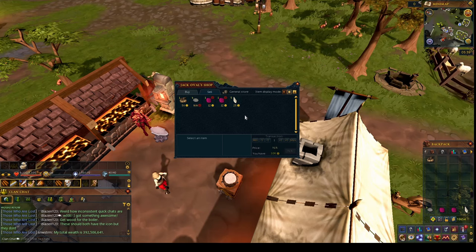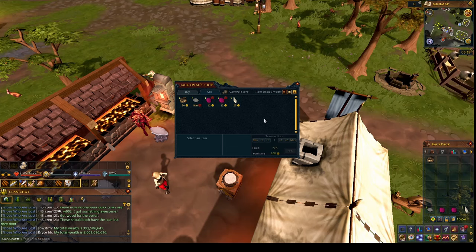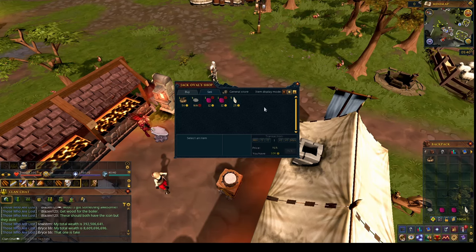Bronze plate bodies sell for 125 each, so every couple of plate bodies I'll get a K. I don't need too much money — actually that's a lie, because the mithril plate body is like 12k in the shop in Varrock. So for a full set, that will be a lot of bronze plate bodies to make. I might do that while I think of other ways to make money that don't honestly suck as much as mining and smithing.